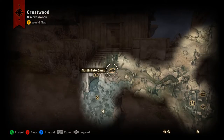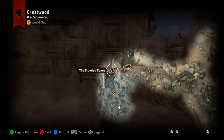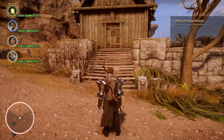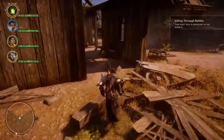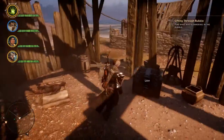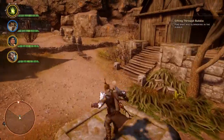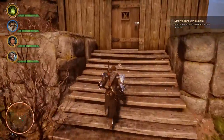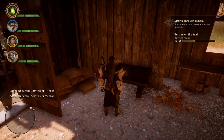Welcome back to another Bottles of Thedas collection video. Today we're out in Crestwood looking for the first of four bottles. You'll find this one after you drain the lake. If you're at Northgate camp and head down into the drained lake area — near the flooded caves — you'll see a house with the door closed. This is near where you did the 'Burdens of Command' quest. Come out of that building, hang a right, head up into the next house, and on the left you'll find your first bottle of Thedas in Crestwood.